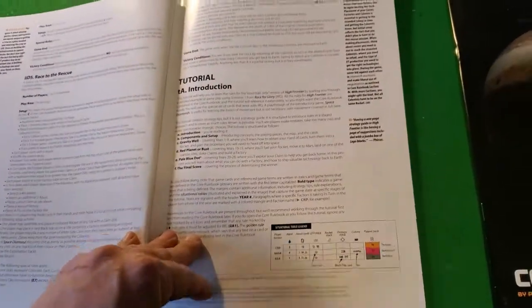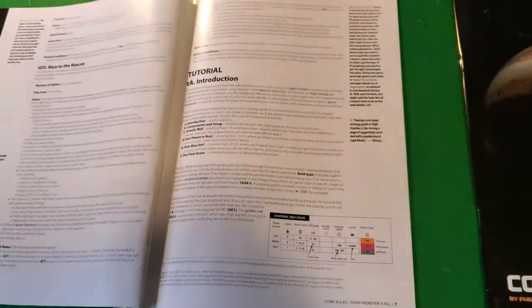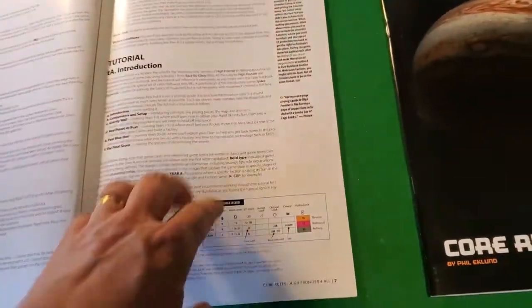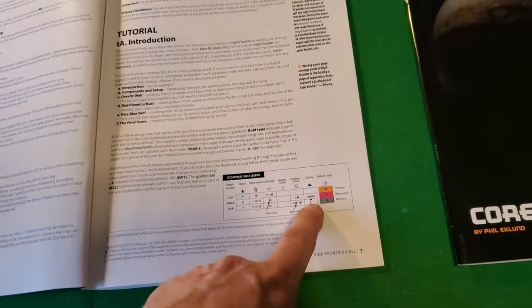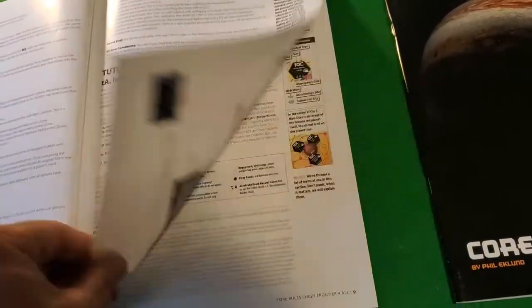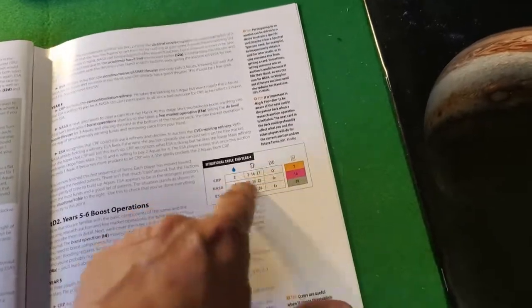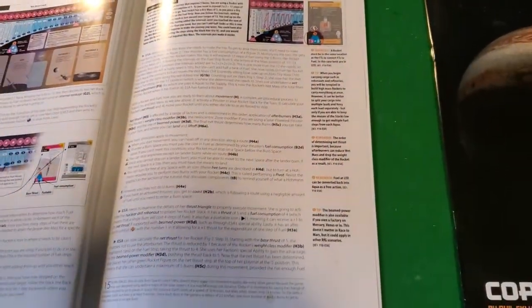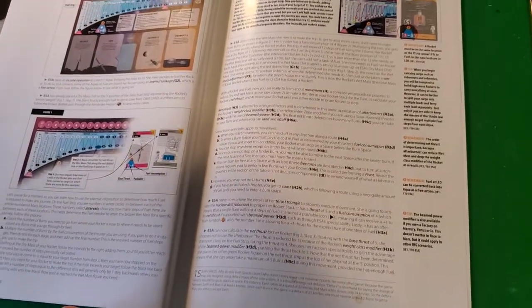Race for Glory is the streamlined version of the game, and it comes with a full and complete tutorial. As you play through this tutorial — maybe 15 to 20 pages — there are board state checkpoints. Rather than just screenshots saying 'your board should look like this,' there's a situational table legend. In about 10 seconds you can verify you're on track. As you go further and learn more, you can check again — 'end of year four, here's the situation.' These checkpoints are literally like video game save points, so if you need to set the game up and come back to it later, you can.